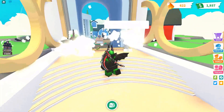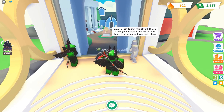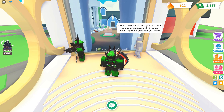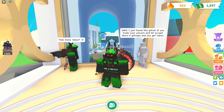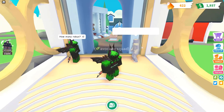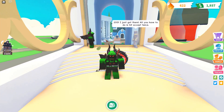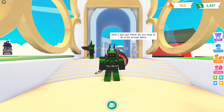They didn't ask for it or anything, I just randomly told them. Then this one: I just found this glitch — if you accept the trade and the unicorn, then it gives you Robux. That's kind of obviously a scam. If you press the accept button twice, it would do literally nothing.